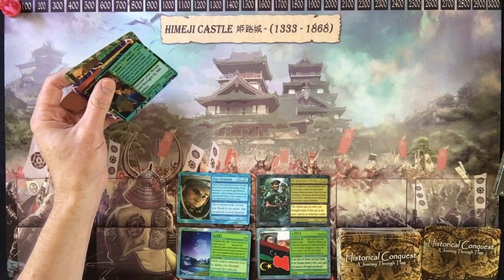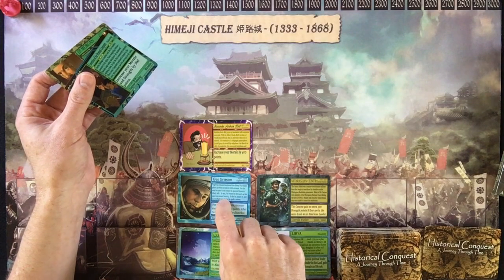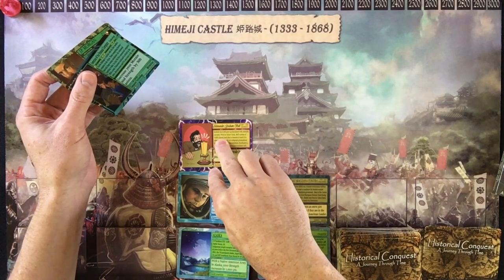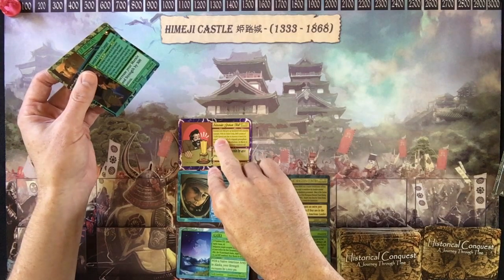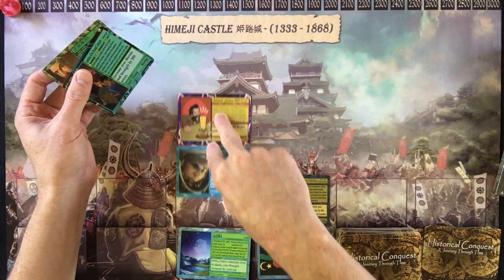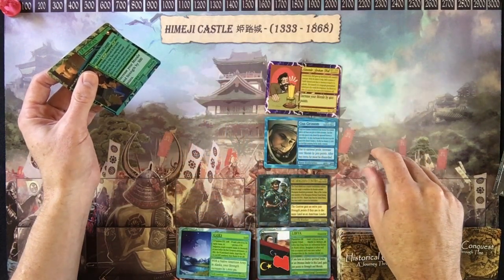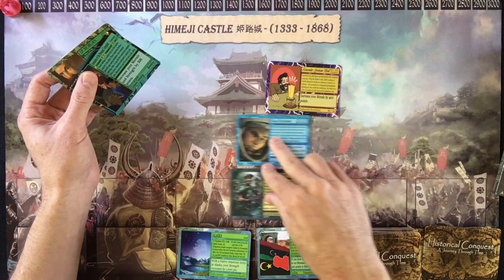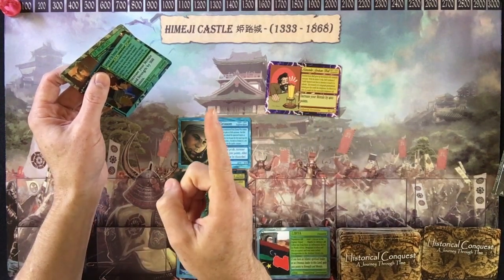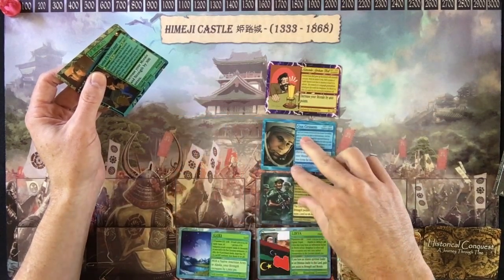Another great thing about an explorer is they can transport. If you have a card in the same land as Gus Grissom at the beginning of the turn, at any point during the game — especially at the end — you can move that explorer and one card with it. Say he wants to move an army; he can do the same thing. Only one explorer can move each turn, and they can only move one time, so only one transfer can happen per turn.